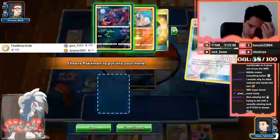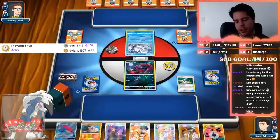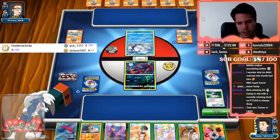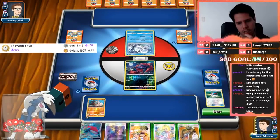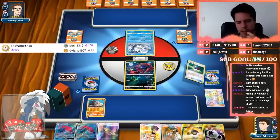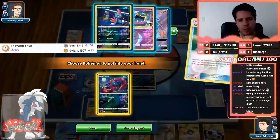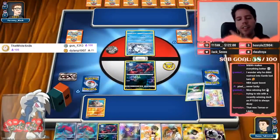Let's Great Ball — grab the Rock Ruff, since we're getting energy on Rock Ruff. Getting energy on Rock Ruff on turn one is pretty nice. This Great Ball gets us a Zoroa, which is awesome. This is a pretty good start. It all snowballed when I didn't wait on the Lele attachment — it all snowballed down from there.